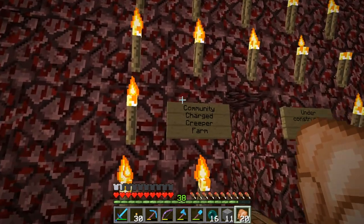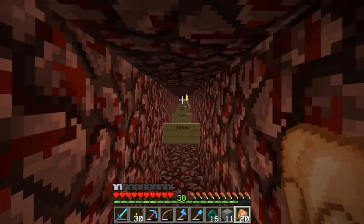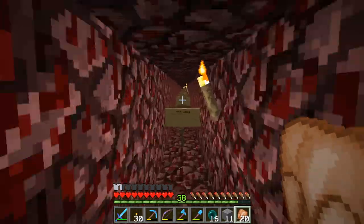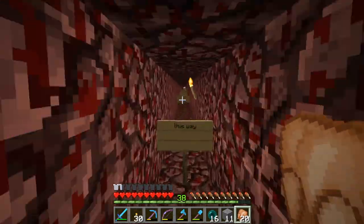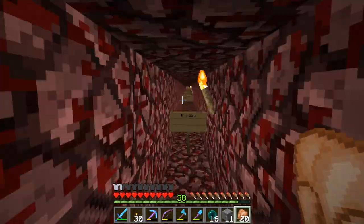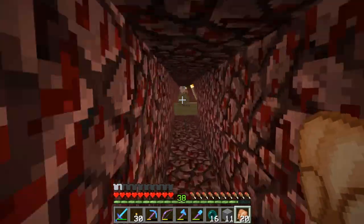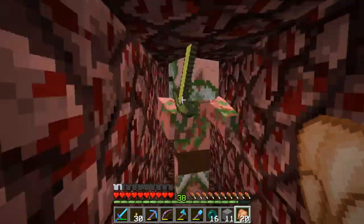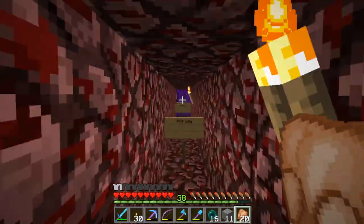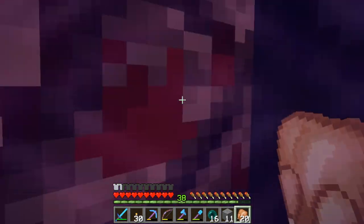Another project that I've started is a community charged creeper farm, just down this tunnel here. You can see there are some helpful signs showing which way it is — that was from a prank I played on Bugman. He was having trouble finding the entrance to the charged creeper farm in the nether hub, so I conveniently created a trail of signs for him from his house in town all the way through the nether, placing a sign every couple of blocks. I cleaned up the signs in the nether hub but haven't cleaned them up in here yet.